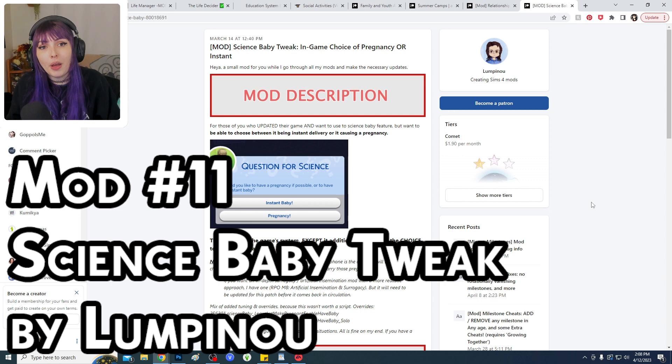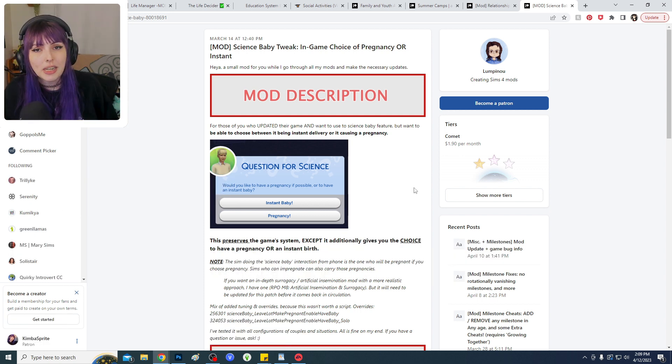The next mod is new by the same creator — the Science Baby Tweak. Instead of your Sim disappearing into the void for a few hours and coming back with a full-grown baby, you now have the option each time you go for a Science Baby to choose either Instant Baby or Pregnancy, which is great for different gameplay styles.